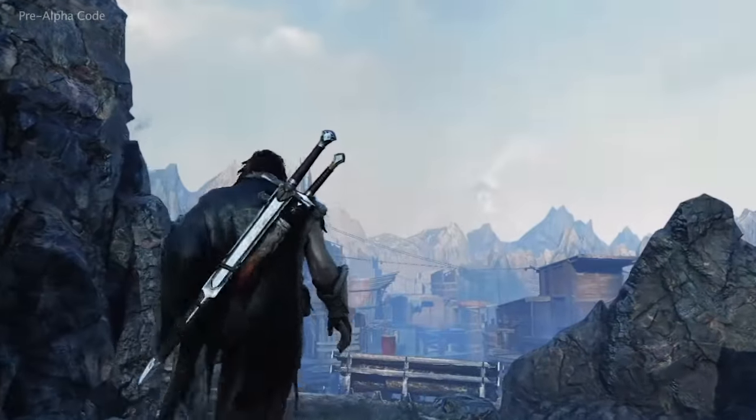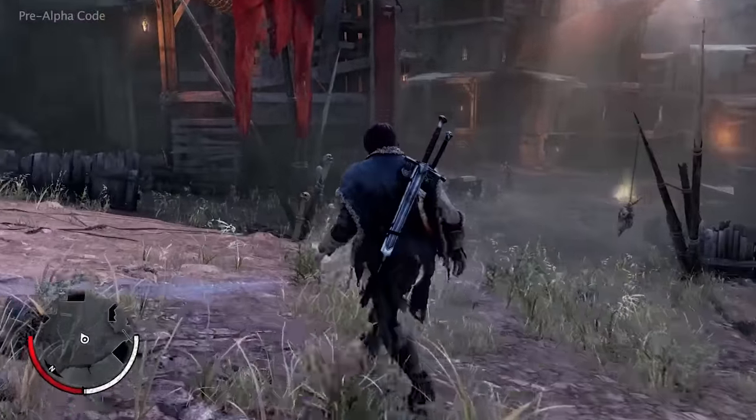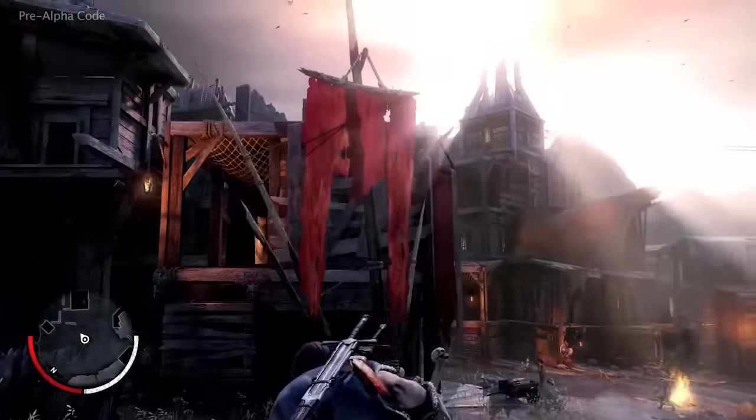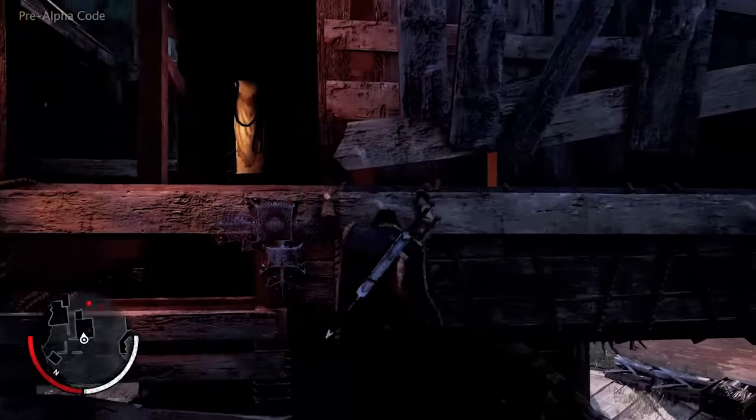Talion's mission is to kill the Uruk Warchief Orthog, and in order to get to him, Talion is going to hunt down one of his henchmen, an Uruk captain called Ratbag, who Talion has tracked to this village.